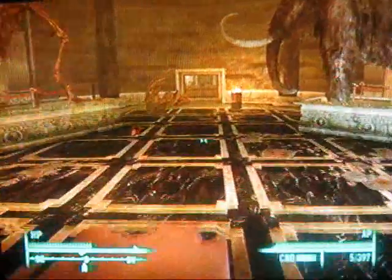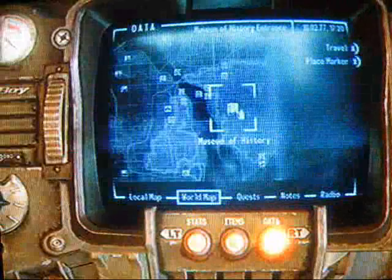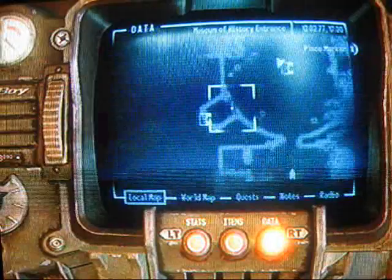Fallout 3 strategy guide walkthrough. This is a Rockstar Games guide and this is video 33. We're just outside the Museum of History and we're going to go to the lower halls of it.